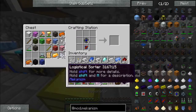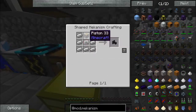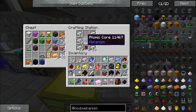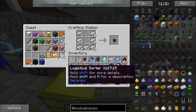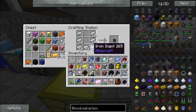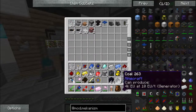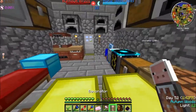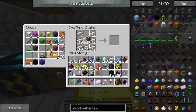Now what do we need? We need logistical sorters — yeah, two of those. Two control circuits, two pistons, and a bunch of iron. Where's my control circuits? Two control circuits — perfect amount. Now we just need two pistons, which should be over here. One, two. And we got our two logistical sorters.